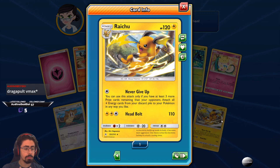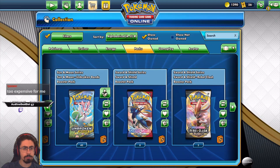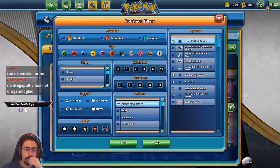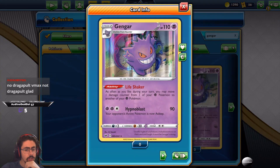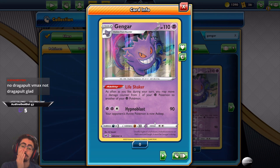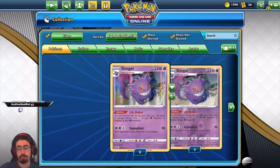If someone makes a Dragonite VMAX Goldenrod Heal deck with a Sword and Shield Gengar, I would love to know — Dragonite VMAX! Ghost says the Sword Shield Gengar is Life Shaker: as often as you like during your turn, move one damage counter from one of your Pokemon to another. Yeah I've gone up against one of these Life Shaker decks — it is not fun, it can be so frustrating to play against! The Dragonites are crazy crazy cool.